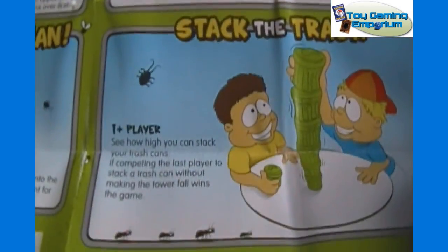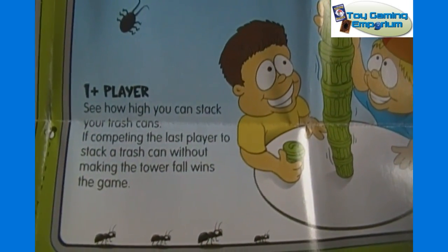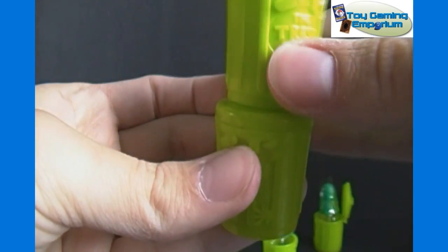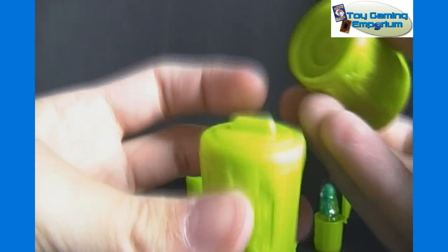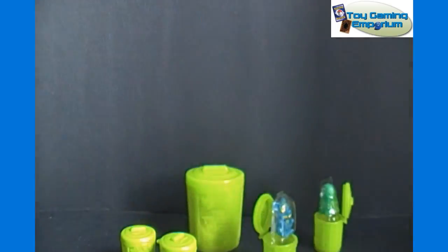And then 'Stack the Trash' for one or more players — see how high you can stack your trash cans. If competing, the last player to stack a trash can without making the tower fall wins. You can see there is an indentation at the bottom so they can stack, and they are not fitted — there is some movement there. But the handle is not going to make them fall because there is an indentation that it goes within.